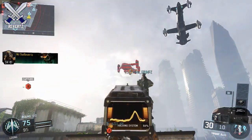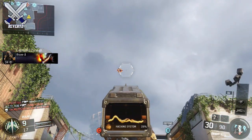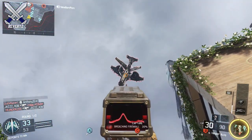The reason why I think it's overpowered is because you're able to hack any scorestreak in the game. The first clip I'm showing you is me using the Black Hat on the enemy UAV. The UAV is a very low killstreak so you can basically take control of it with one Black Hat, and it will act as if it was your own.